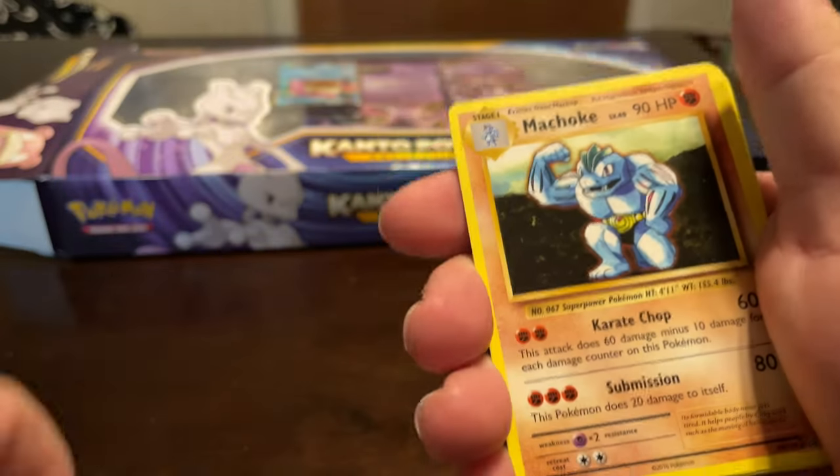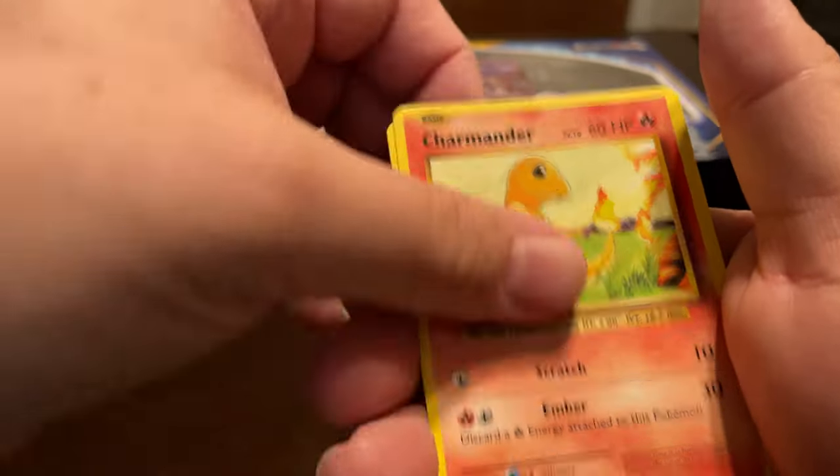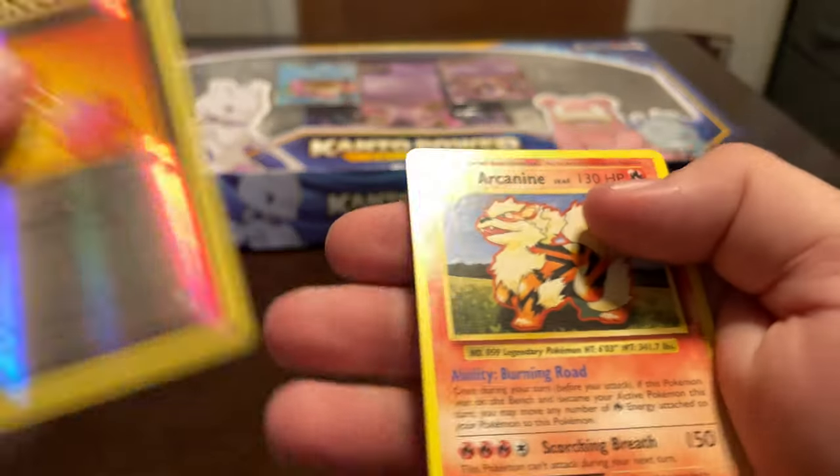All right — Koffing, Machoke, Energy, Seal, Charmander, Magnemite, Energy, Growlithe, Reverse Revive again, and Arcanine.